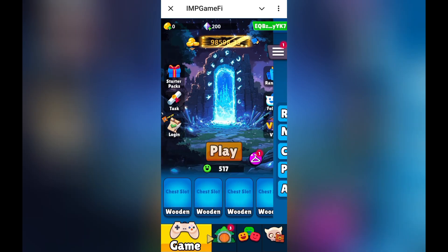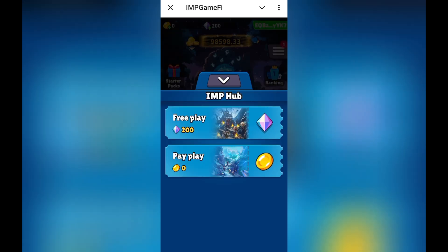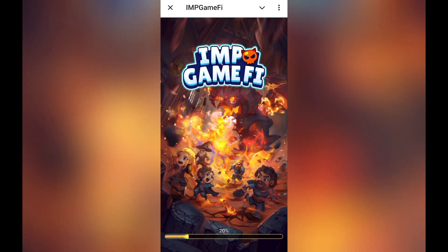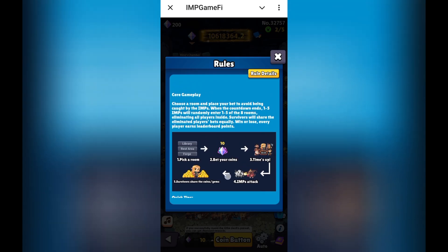Now, how to play: click on play, select a character, and proceed. This is IMP Hub where you can choose free play or paid play. I am going to demonstrate free play. There are rules and regulations to understand. The game opens and you proceed to the next gameplay. The instructions explain how it works — 4.1 like IMP tech: first, pick up the room; second, get coins; and third, survive.